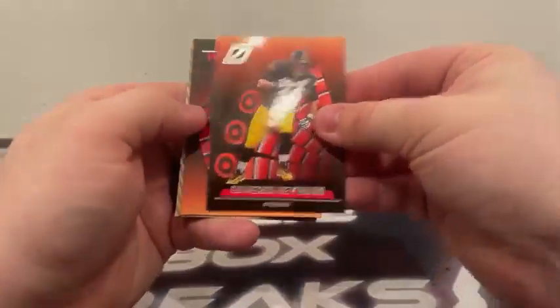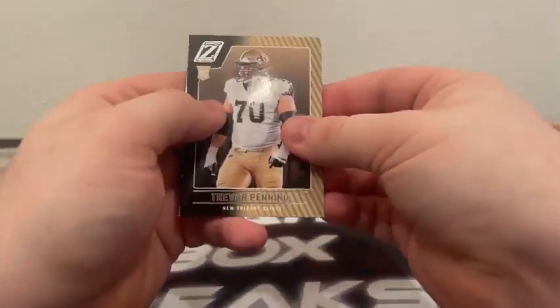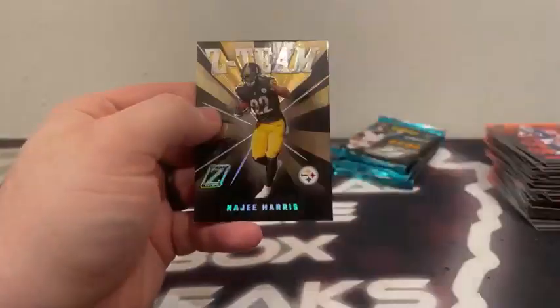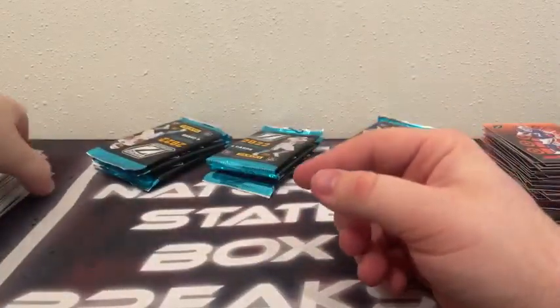Should be our last pack of this box: Cam Hayward, Josh Allen, Trayvon Penning, and it's a Steeler — Najee Harris Z-Team for Pittsburgh. I was thinking maybe Kenny Pickett or something when I saw Steelers, but we'll take the Najee.